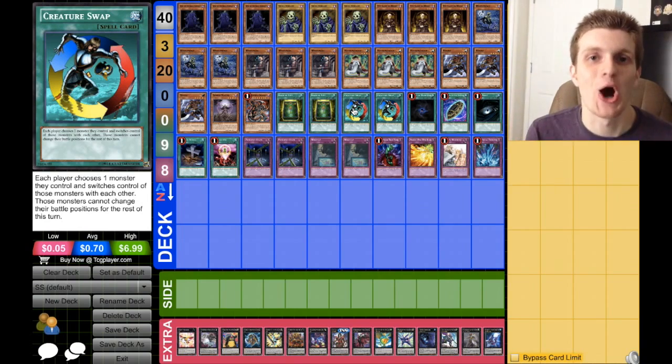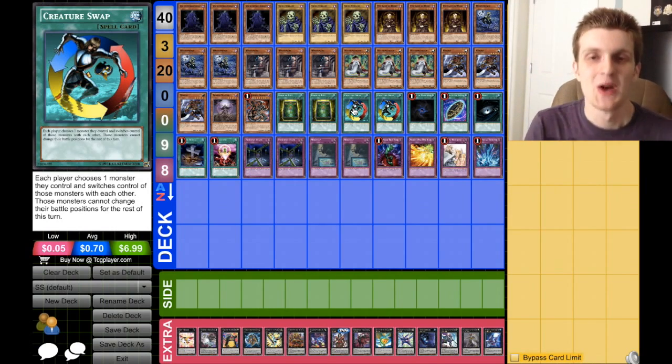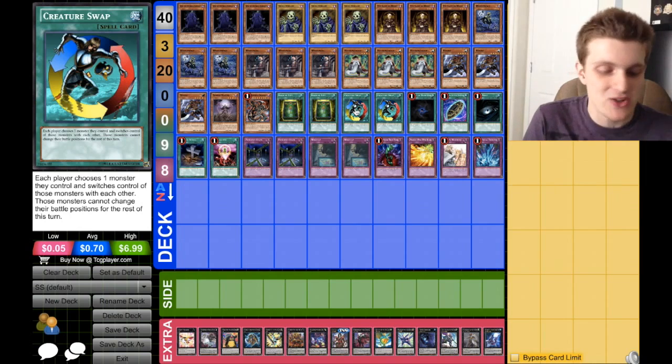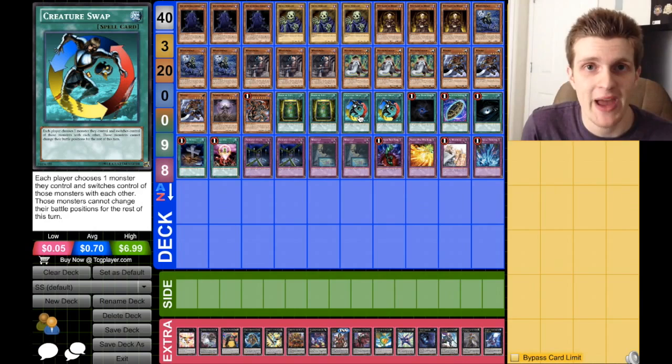Next, the best card in this entire deck — two copies of Creature Swap. There is nothing better than seeing the look on your opponent's face when you summon a Skull Servant and Creature Swap it to them for one of their big cards. You can take their Winda, their Bealz, their Judgment Dragon — giving them a Skull Servant in replace is just the biggest move. And because Creature Swap doesn't target, it's an amazing card and a really good way to work around effect negation.